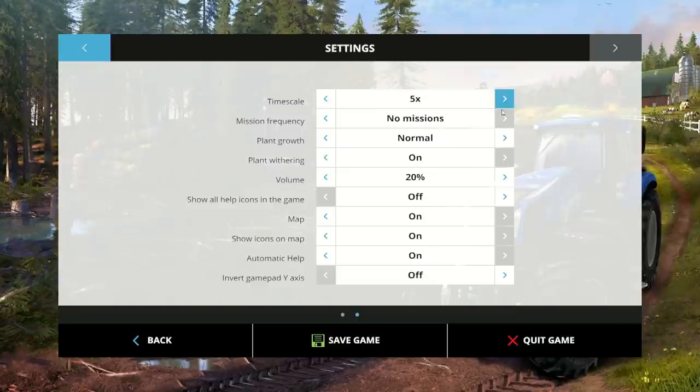Checking briefing settings - they set it up with no missions to start. Plant withering - oh wow, you can turn that on and off now! That is cool. Now you don't have to go in and hack the game to change that.